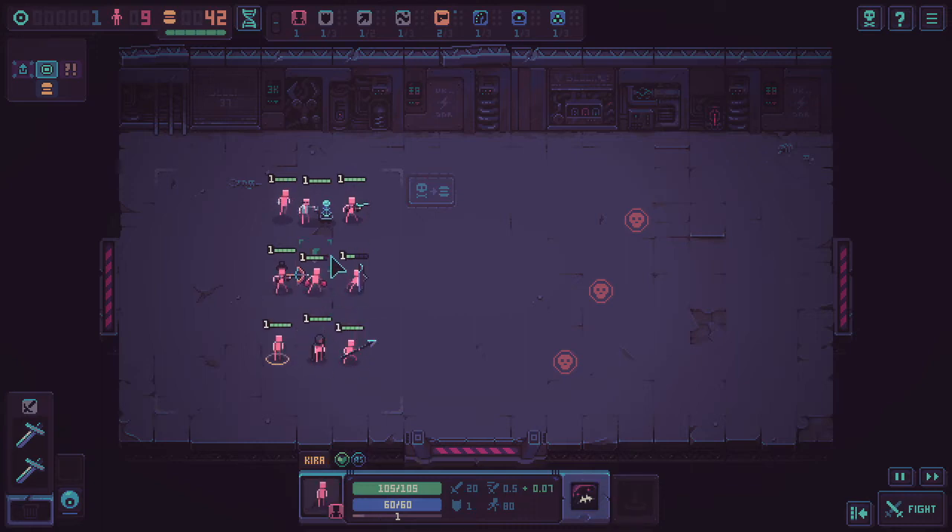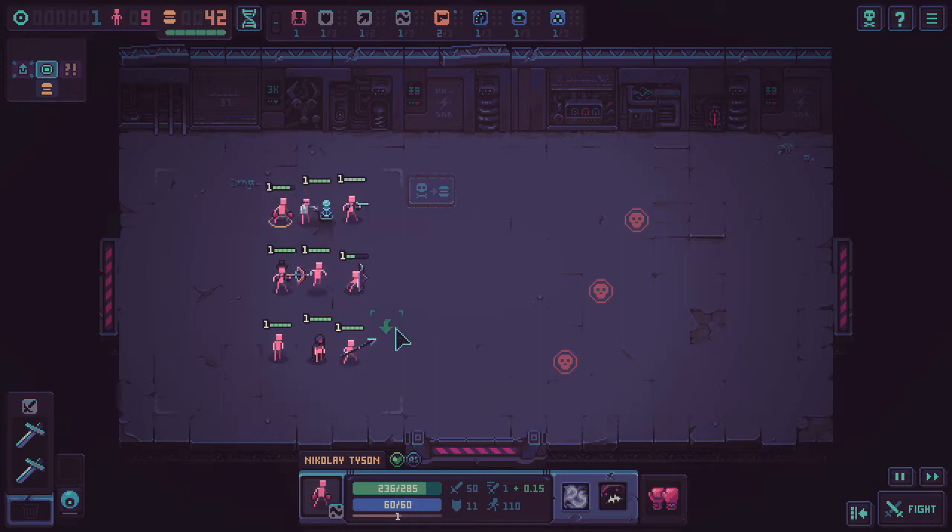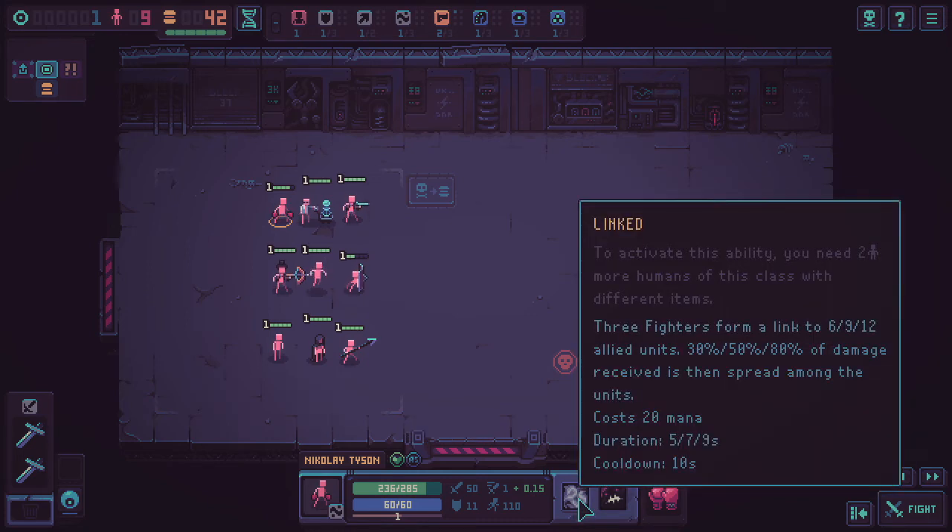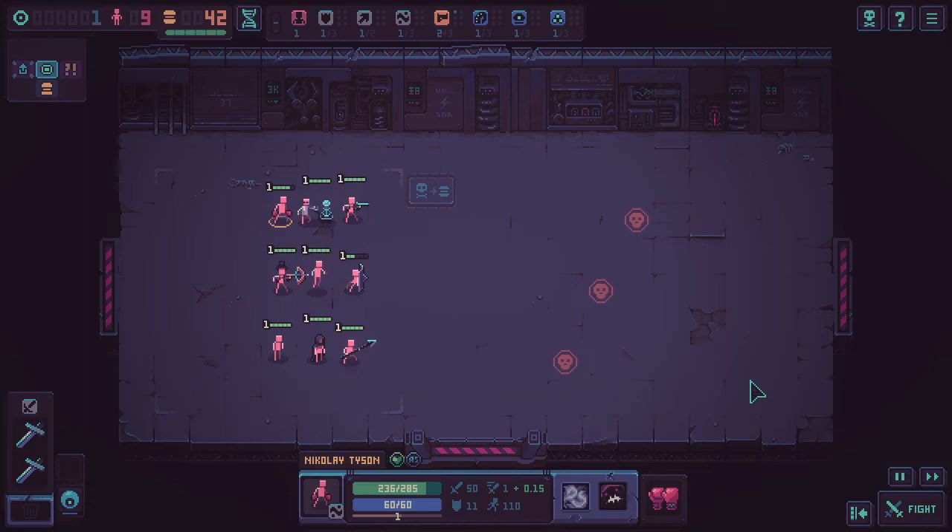There's a food shop with 37 food for 9 tokens, but I only have 10 anyway. I buy a sweet roll just to get a little more food since my team is getting larger. I may need to sacrifice some units and convert them into food at some point, which is a little bit gruesome. I rearrange formations — maybe swap the mage to the front. I notice we have the Linked ability now: 30, 50, 80% of damage received is spread among the units. I need two more units of this class with different items, so it's not triggering right now.